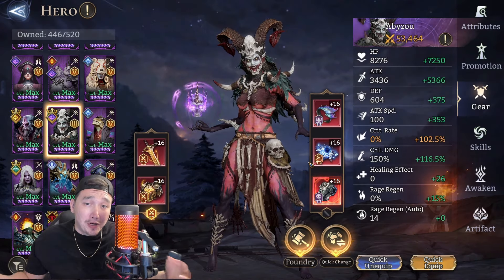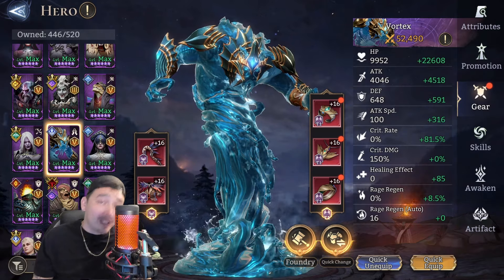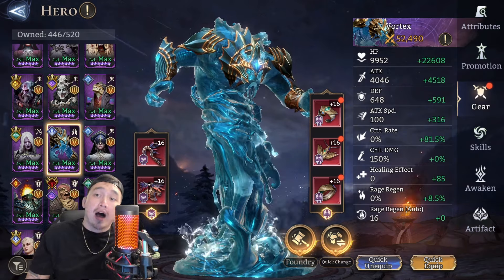Next up we've got Abisu in a broken set - as you guys saw her damage wasn't there, so just using her for the lord skill and a little bit of extra damage. The artifact I have on her is Soul Binding Crystal. Then Vortex - I have him in Euphoric Orb as well; it's increasing attack speed which is nice. HP is very important for him as a single target healer, attack speed is very important, and a little bit of healing effect as well.